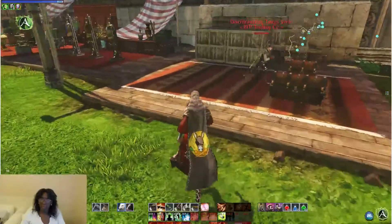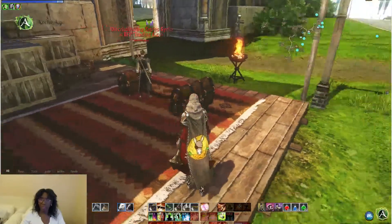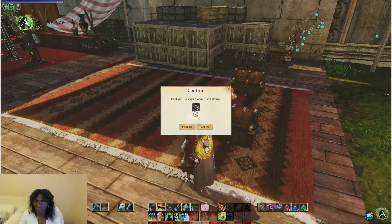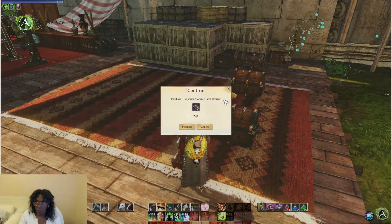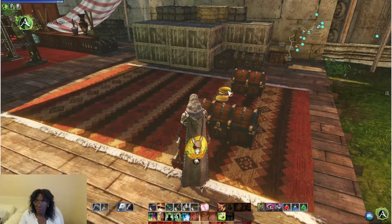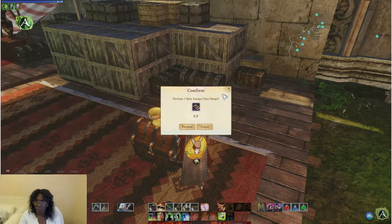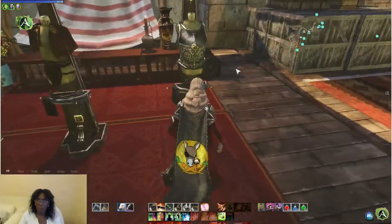Before, there used to be a number of chests here but now there's only two. Let's see what prices they are. This one here is seven gold — I believe it was Guild Stars before, but yeah, seven gold now. That is a superior storage chest. I think that might be the 50-slot one. This must be the 10-slot one for five gold, so that's good — not a bad thing at all.